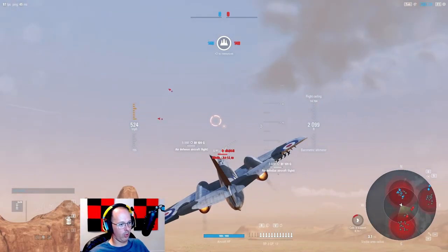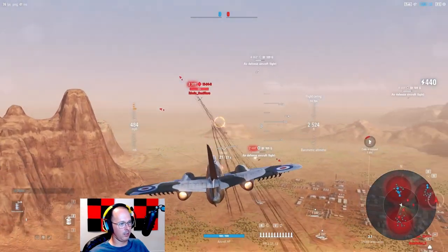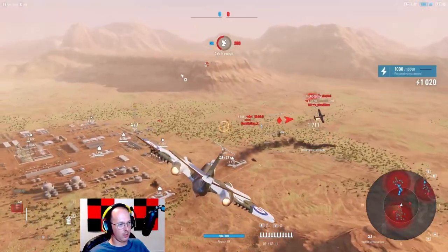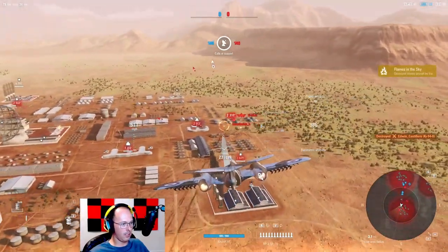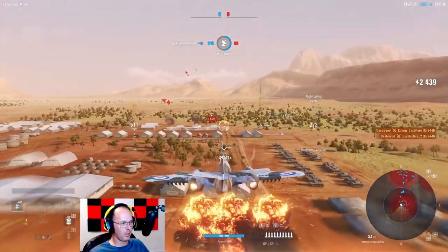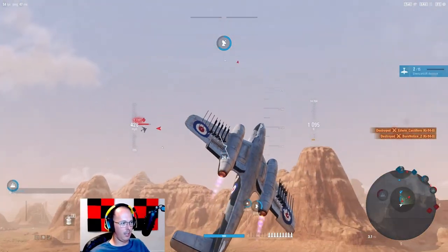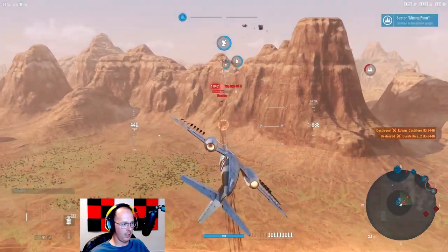We're going to start looking for opportune targets — primarily something like what we see here: this human-controlled aircraft, a light fighter. He's pretty much gone. There's another one right here; looks like he's going after ground targets — interesting choice. And there is the enemy 262. We're going to get guns on — good hit indications.